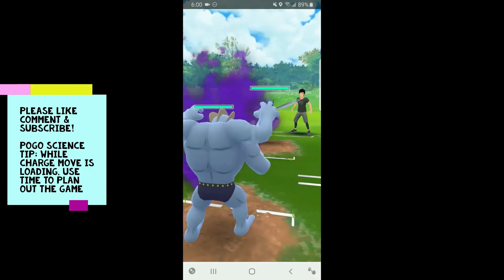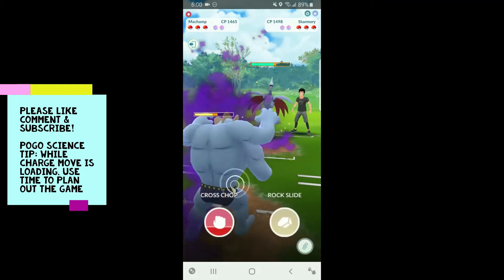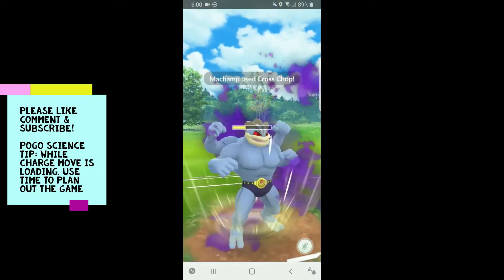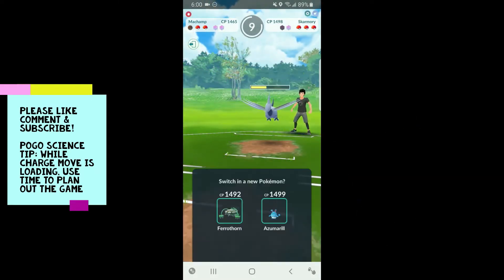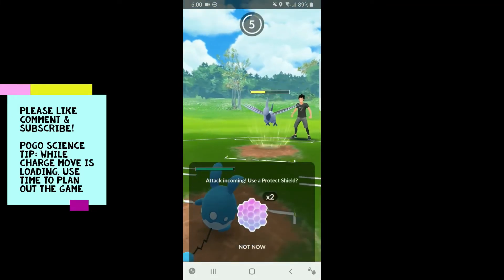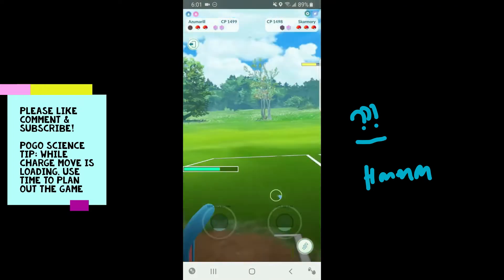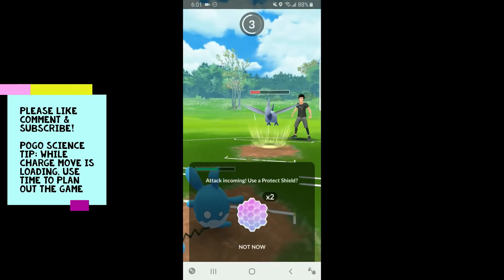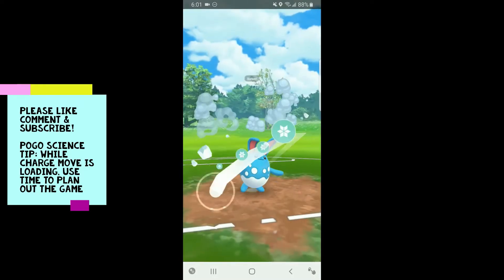We get Skarmory in game four — it's a very close match, that's all I can say. You would think that Machamp should get shredded apart. Let's throw the Cross Chop — we can do a ton of neutral damage. They shield, we get at least one shield. We can't get to another Cross Chop — it was so close. We have the advantage in shields but we lose the lead. They get to a charge move — it's a Brave Bird, a CMP situation.